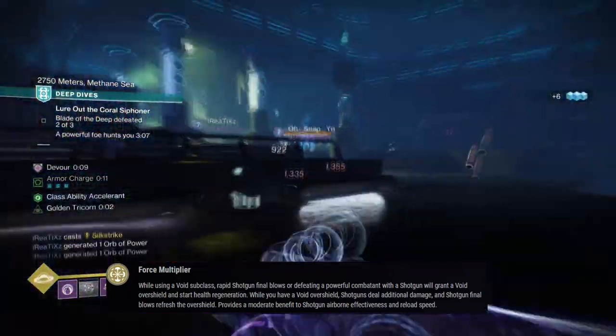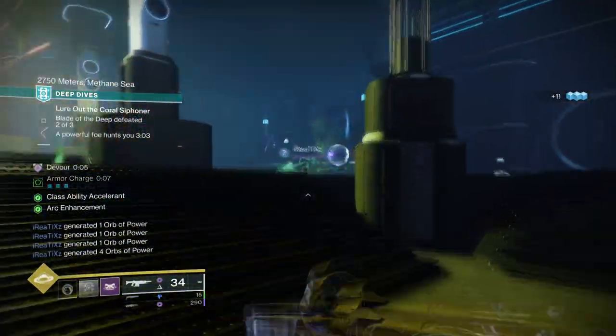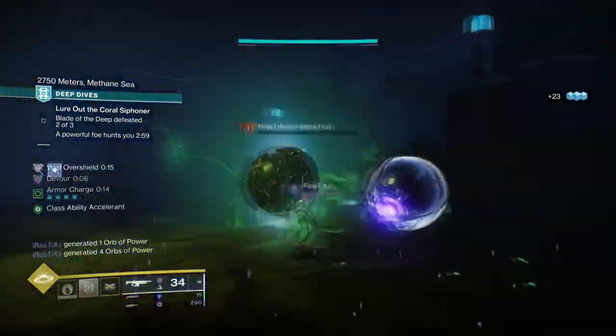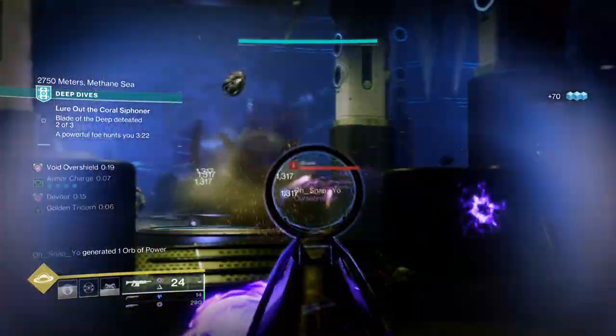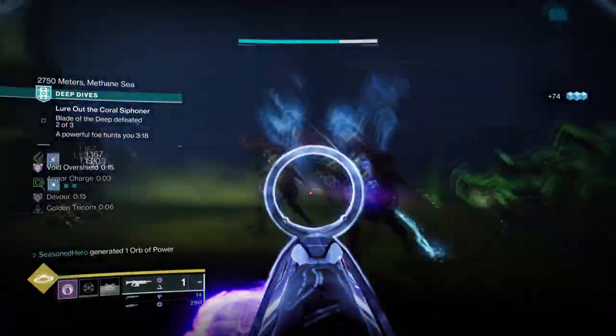People have been quite hesitant with using this as of late, but the exotic when paired with the Conditional Finality shotgun makes an incredible end game combo that I can see being perfectly used in Grandmaster environments once they get released. With what I have to show for today's build, you're going to be making full use of the build from start to finish with how effective it is against bosses.